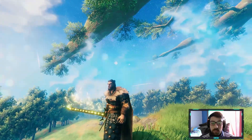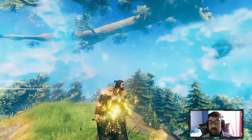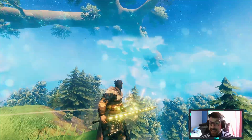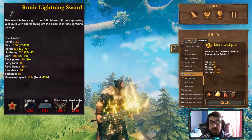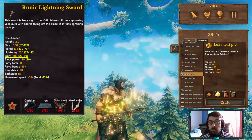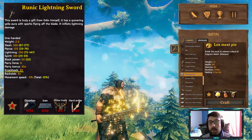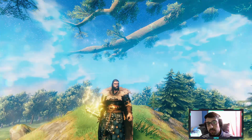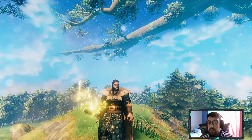Now we have the Runic Lightning Sword. This is a very cool sword — not only because there's lightning coming out of the sword, but also because it glows, and you know me, I love everything that glows. I think it's the strongest sword of the four because it does a lot of damage. The stats are: slash damage 300, pierce damage 135, lightning 250, spirit 100, block power 15, parry force 0, parry bonus 35 times, knockback 13, backstab three times, and movement speed minus five percent. This sword is blessed by Odin himself — that's why I'm telling you this has got to be the strongest one.